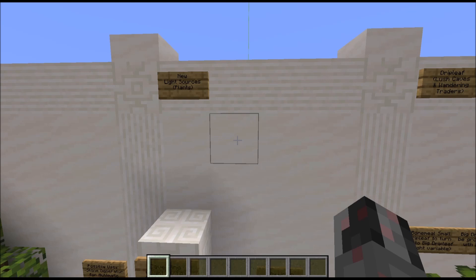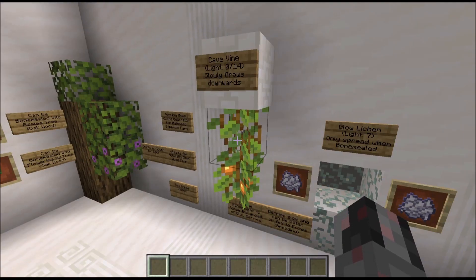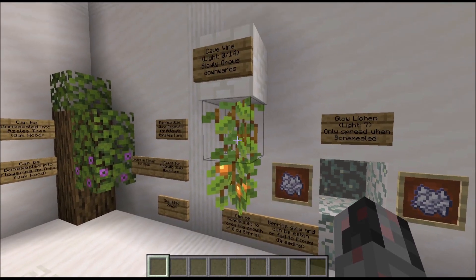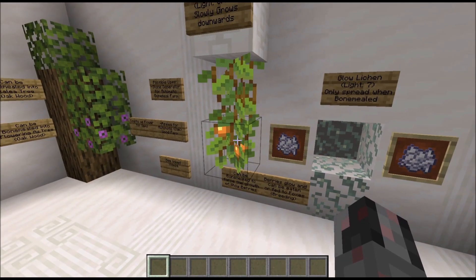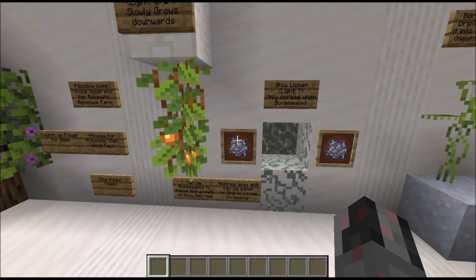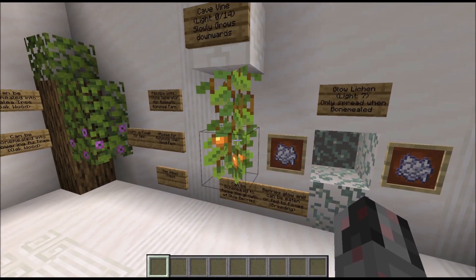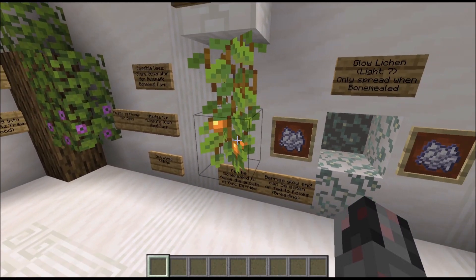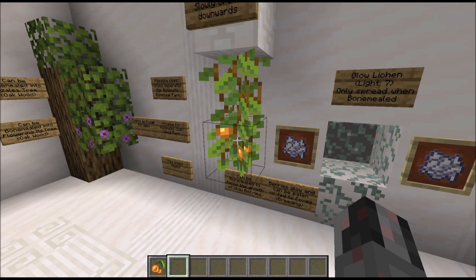Next we have two plants that also double as light sources. The first is the cave vine or glow berry — a plant that grows from cave ceilings in two variations: one without berries (no light) and one with berries (light level 14). You can forcefully grow the berries using bone meal. The plant itself also grows slowly like other plants. Glow berries can be eaten or fed to foxes to breed them.